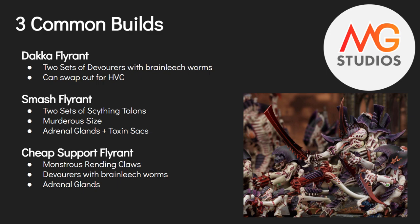Second is the Smash Tyrant. The basic version takes two sets of Scything Talons, Murderous Size, Adrenal Glands, and Toxin Sacks. Two sets of Scything Talons gives him five attacks and reroll-ones to hit. Murderous Size bumps him to strength seven — pretty necessary so he can take on a tank — with AP minus four and flat four damage. Toxin Sacks push that to damage five. Points-wise, a Smash Flyrant runs around 215-220 points.